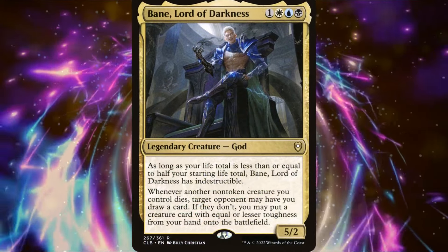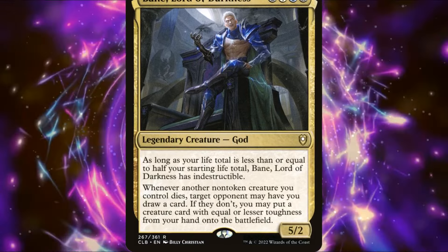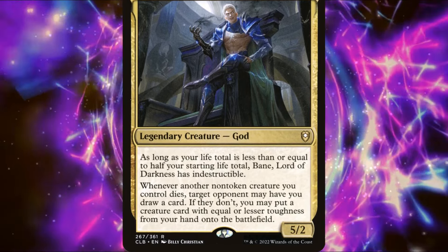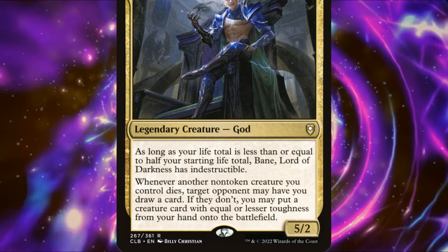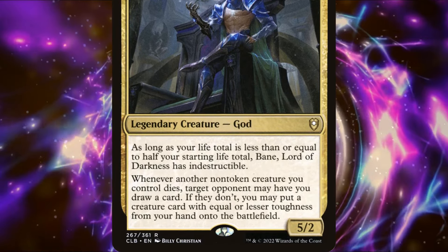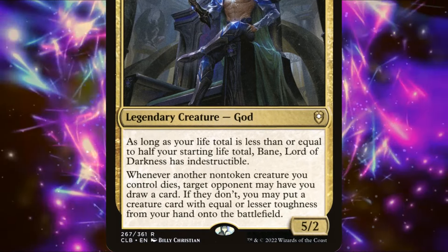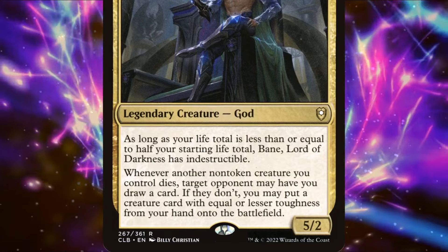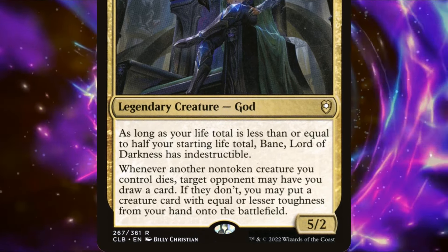Bane, Lord of Darkness, is a 4-mana 5/2 legendary god who has Indestructible so long as our life total is equal to or less than half our starting life total. Additionally, whenever another non-token creature we control dies, target opponent may have us draw a card. If they don't, we may put a creature card with equal or lesser toughness from our hand onto the battlefield.